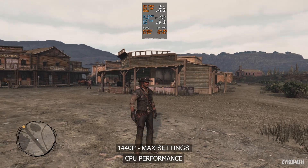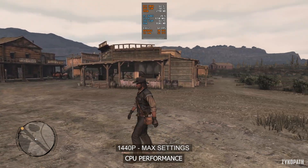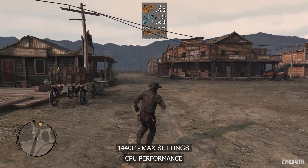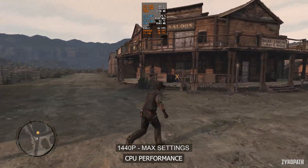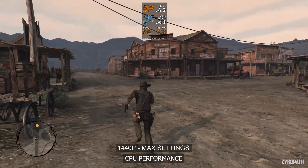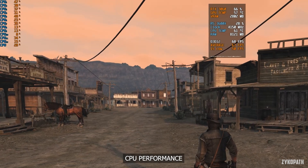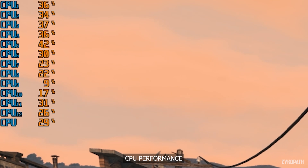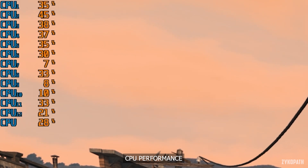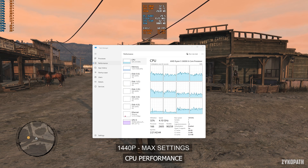Performance tanks when you look at areas with remotely anything dense on screen. On an R5 3600X it looks like a heavy CPU bottleneck, with frame rates dropping to the 60s on a port of a 14-year-old game. What's even more annoying is that the CPU is just chilling at 30% utilization. Taking a closer look at individual thread utilization, none of them are reaching over 50%, and a couple of threads are barely doing anything.